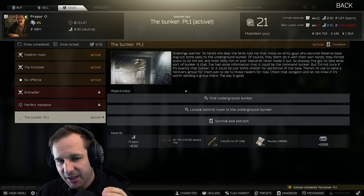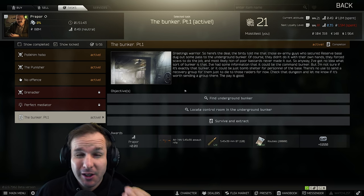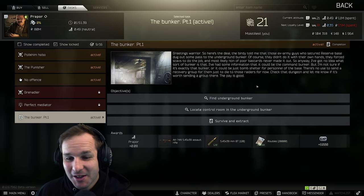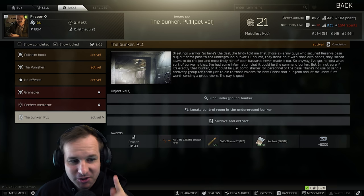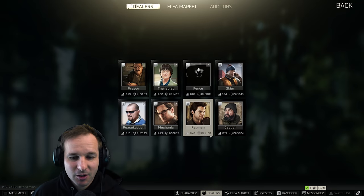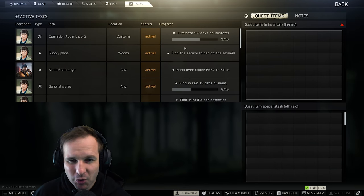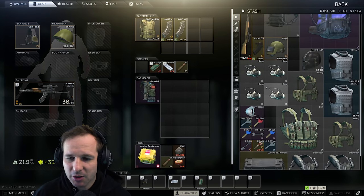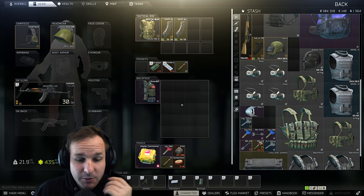I'm going to accept this task - it requires us to go into reserve and find an underground bunker. I really want to get Punisher Part One complete first before doing this one. We're actually geared up and ready for shoreline, so I'd much rather try and get that shoreline bit progressed. If we get it done nicely and quickly, then we'll go to reserve and get that one done.